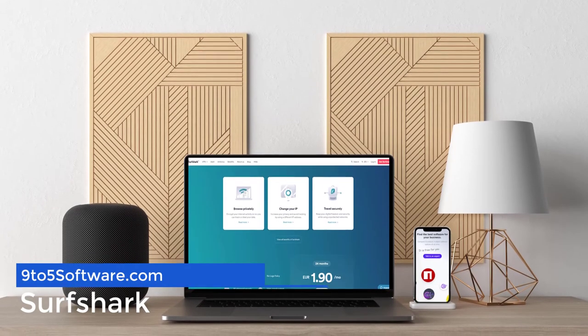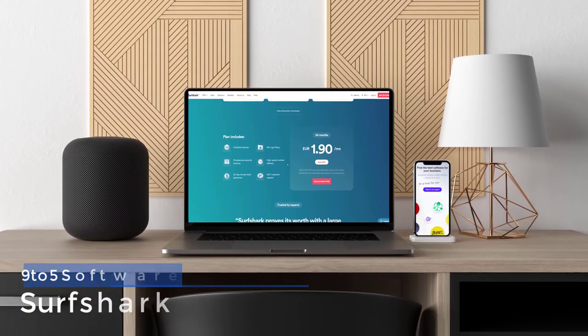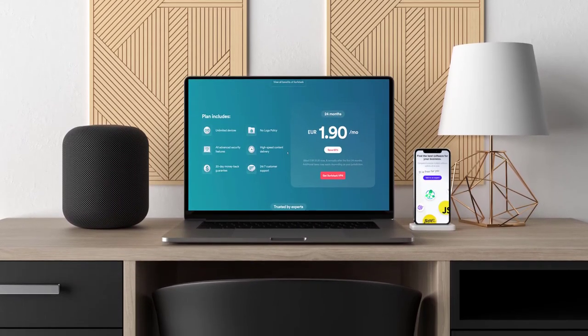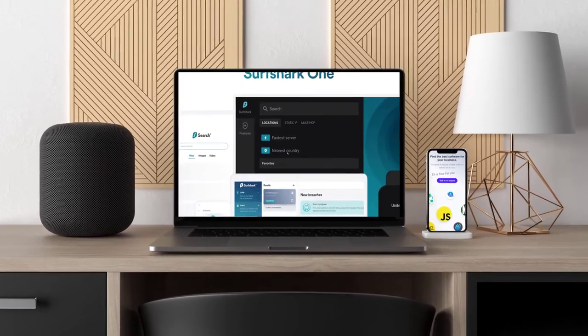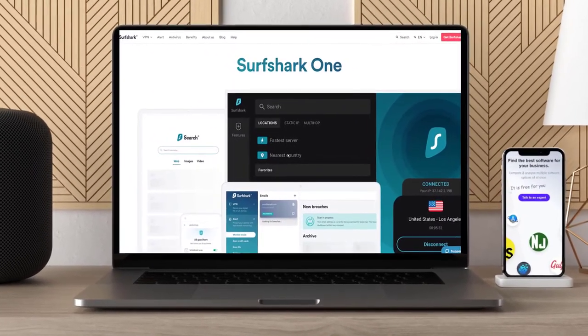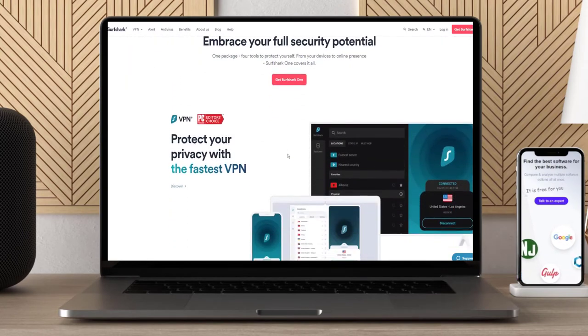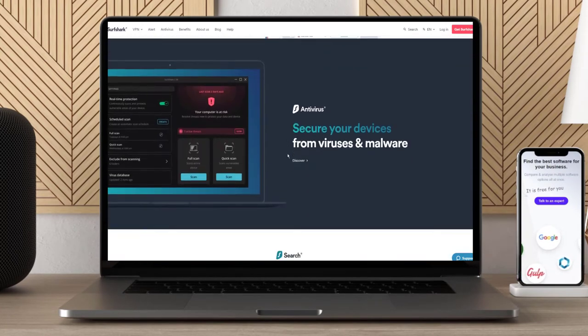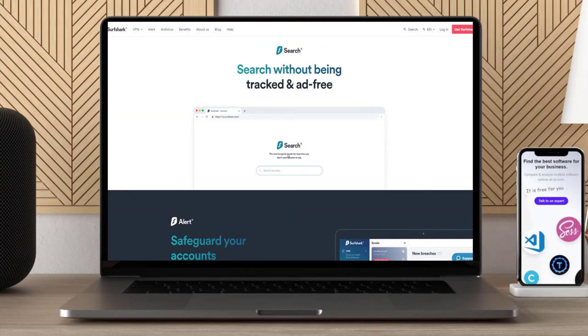Surfing the web has never been easier with Surfshark's top-tier service. With unlimited simultaneous connections, you can use this VPN to protect all of your devices and share it among friends or family members. A subscription gets you more than 3,000 servers in 65 locations, so if you want to get around a Minecraft block, you're amply covered. Speeds are excellent — Surfshark has the industry-leading WireGuard tunneling protocol and we averaged 263 megabits per second off a 300 Mbps baseline.